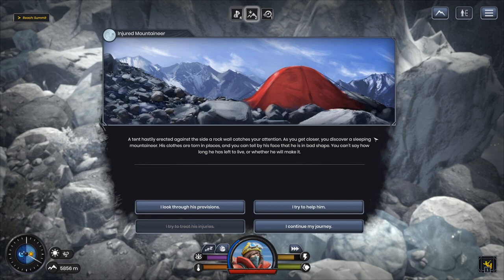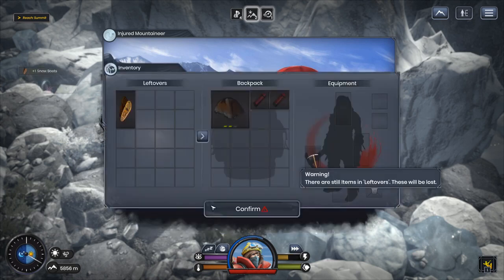As you get closer you discover a sleeping mountaineer — his clothes are torn and you can tell by his face he is in bad shape. You can't say how long he has left to live. Last time I looked through his provisions and the guy died — so this time I'll try to help him. You roll the stranger into a recovery position, speak to him soothingly. He opens his eyes, bewildered; his strength appears to be coming back. He's very grateful and shares his provisions with you. We got snow boots — we'll definitely put those on!